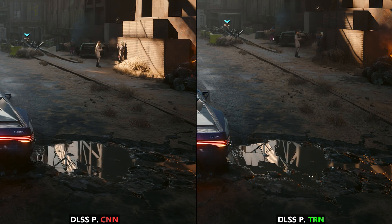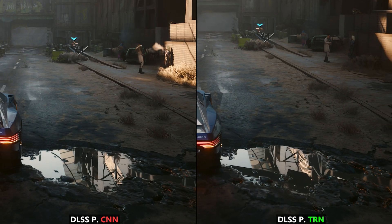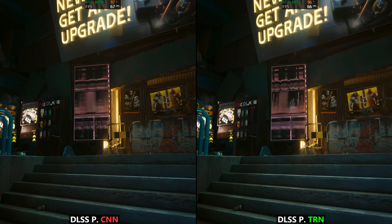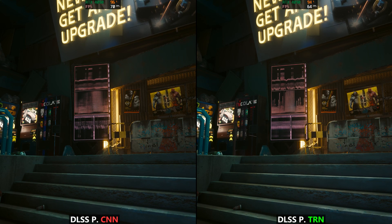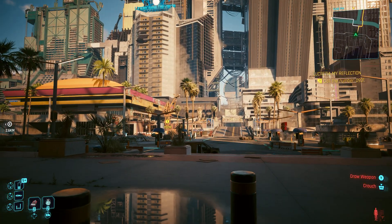Some of the Ray Reconstruction flaws have been much improved, which is very nice to see. Other flaws with Ray Reconstruction were obviously ghosting and smearing, and you can see here on the right how it looks much improved, although not perfect. It's definitely an improvement over the CNN model.